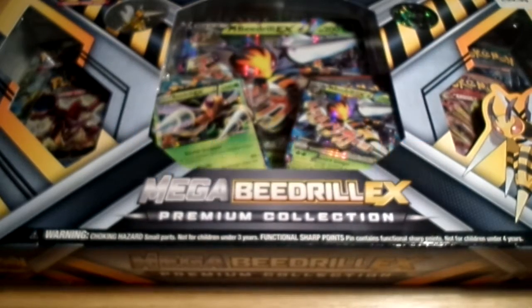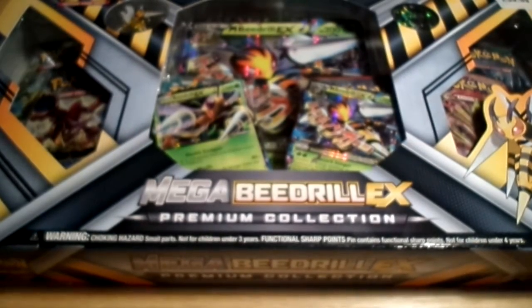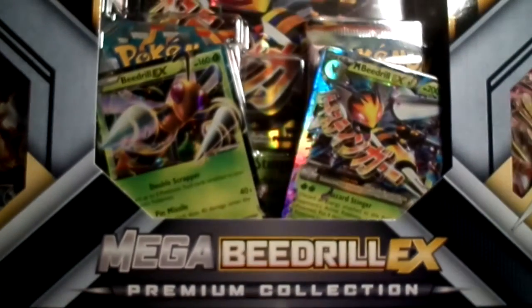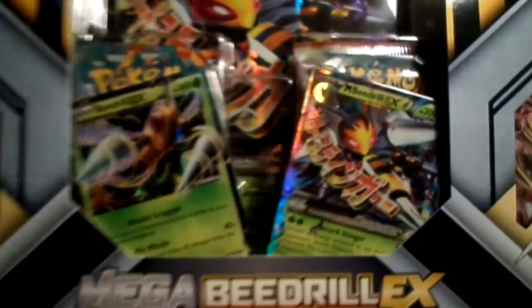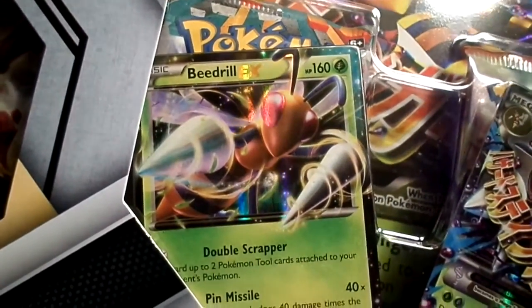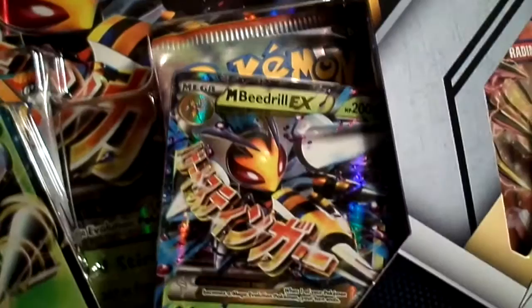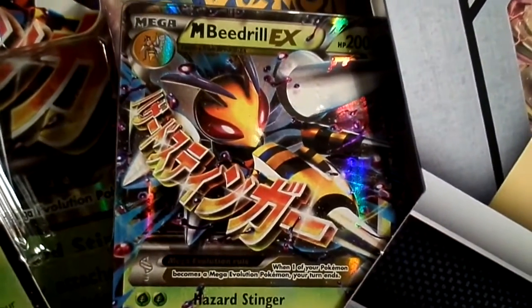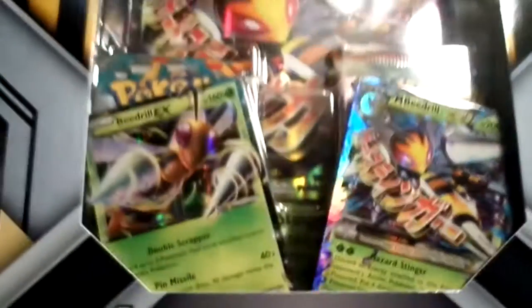Hey guys, it's Sarcastic Blue, and today we're going to be opening up this Pokemon Mega Beedrill EX Premium Collection box. It's pretty cool. At the front here we can see we already have a Beedrill EX as a special promotion card, and a Mega Beedrill EX as well, which looks absolutely awesome. I really love that artwork.